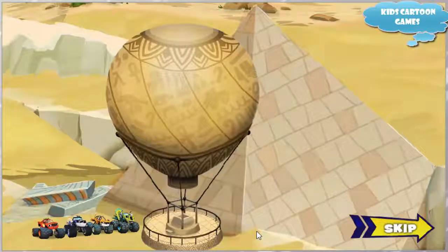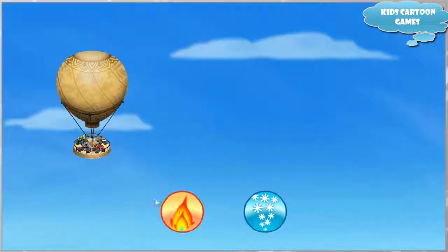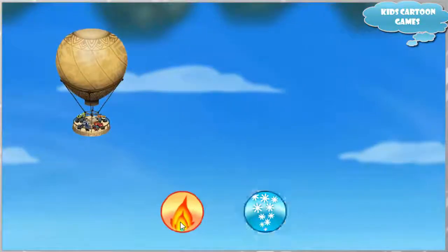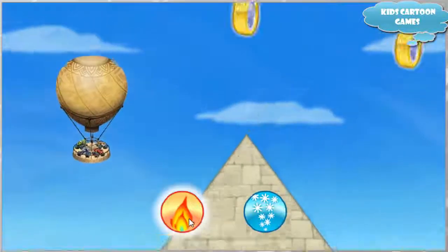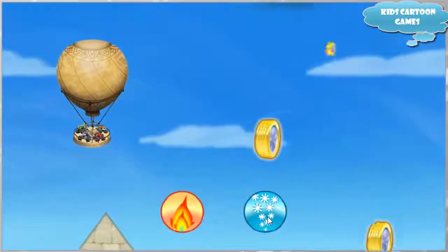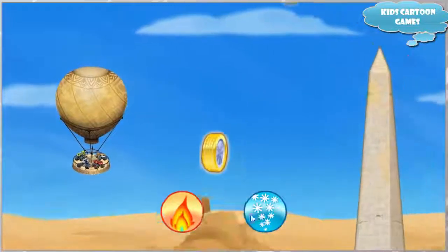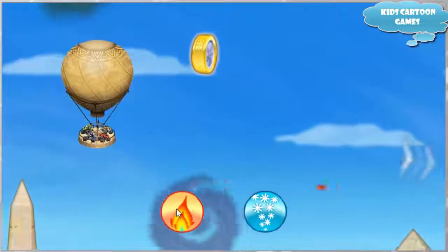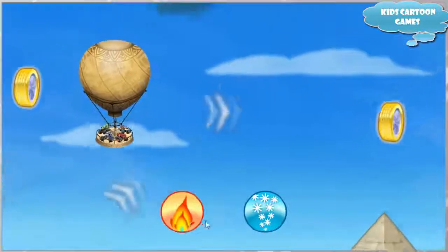First, we need to get over these pyramids, and look — there's a hot air balloon! Press the hot air button to go up. Press the cold air button to go down. We need to collect as many golden tires as we can along the way to build blazing speed. Watch out for storm clouds and whirlwinds — they'll slow us down! Hot air goes into the balloon to make it go up. Watch out — a pyramid!